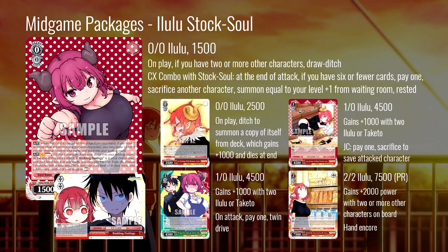The other Ilulu and Taketo gains a thousand if you have two Ilulu or Taketo, and it's also pay-one twin drive. This is meant to be a kind of OTP deck between Ilulu and Taketo. The two-two Ilulu is the closest thing to a real standby target in this set — gains 2000 power if you have two or more other characters on board and has on-core, so it's only a 9500 standby target. It gets a bit bigger with back row support, but not much. Weird package here. It's not super effective — this is not going to win you very many tournaments. If you wanted to build Ilulu waifu, here you go — it works technically, but it just does not have a ton of really strong plussing going for it.